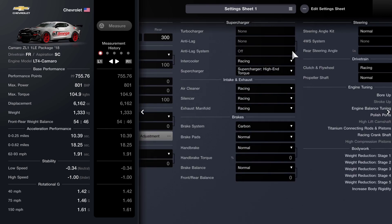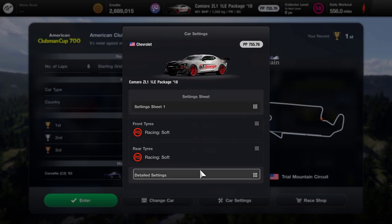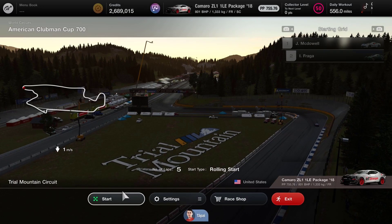I've got my usual air cooler, a supercharger high-end, racing air cleaner, silencer, exhaust, carbon brakes, and we've got the power restrictor output and ballast all maxed out. So let's enter the race and get on with this one — the American Club and Cup 700 at the Trial Mountain circuit over five laps.